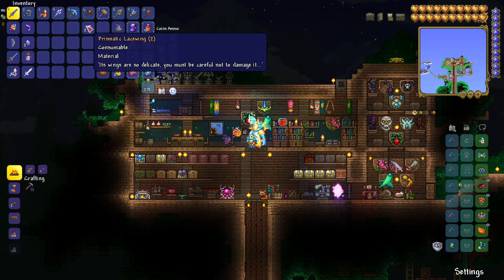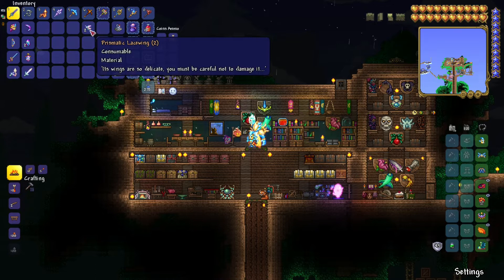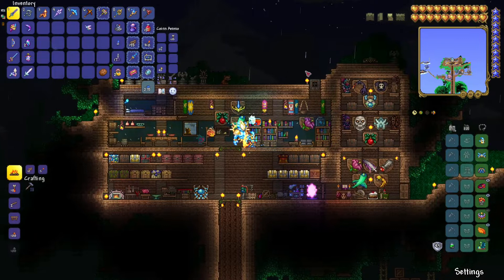The Prismatic Lacewing is a bug, a critter, and if we kill it we summon the Empress of Light. We can also catch it with a bug net and release it later to kill it — that also summons her. So you can kill it when you encounter one, or catch it and release it later.